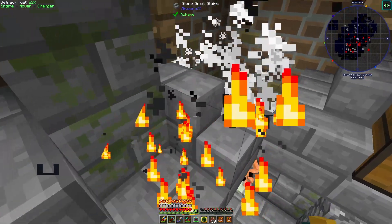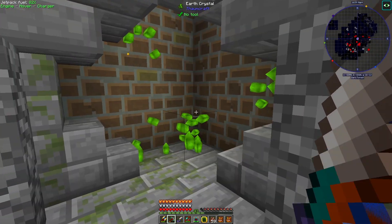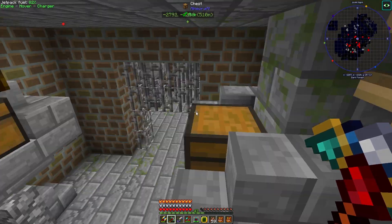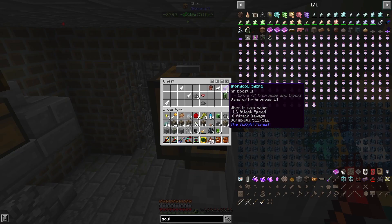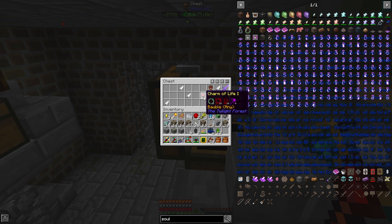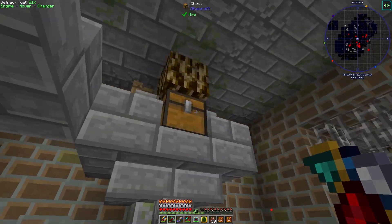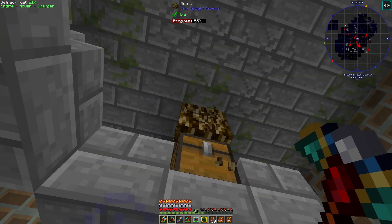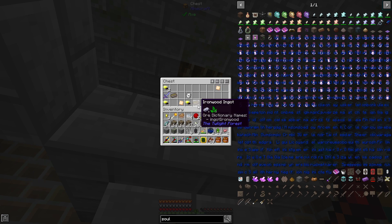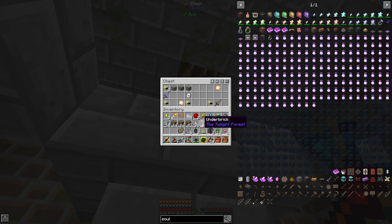Excuse me, can you please stop spawning crabs? Who brought crabs to the party? Let's get all this stuff — I did see some chests up here. Steel Leaf Ironwood Sword, I'll take that. Charm of Life — I don't know what that is but I want it. Get out of here. Charm of Life. I may as well take these iron ingots as well. I don't think I need the Maze Wafer.